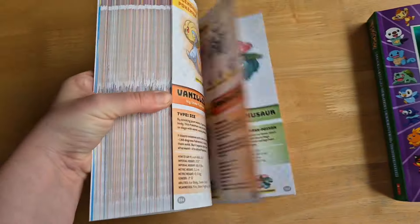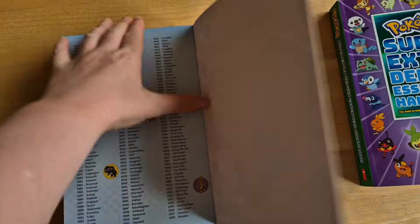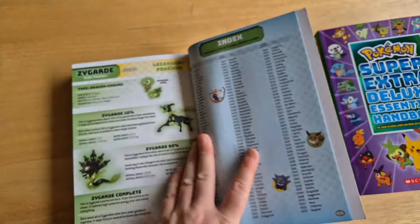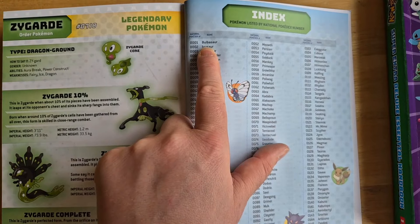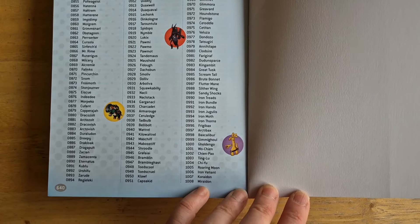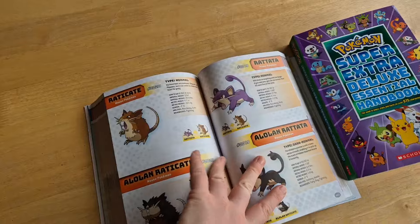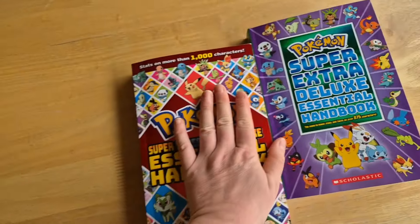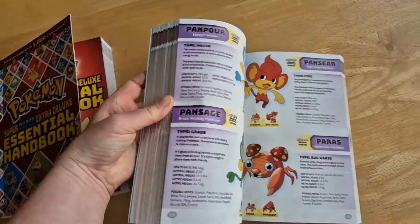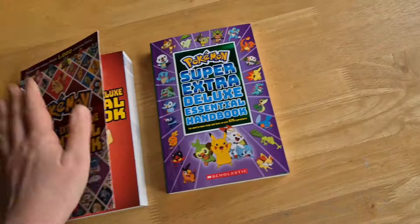Let's do a proper flick through. There are so many of them now — this game is over 30 years old. We do have a lovely index at the back. There's Zygarde, and it lists Bulbasaur as number one. The last one by Pokémon number is Miraidon, I think. It also gives you a little pronunciation guide — how to say their names in English. The index is brand spanking new; the old book does not have an index, so that is a new feature.